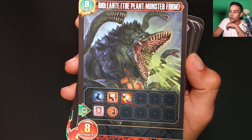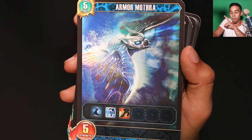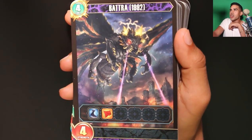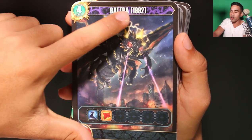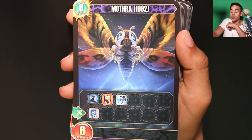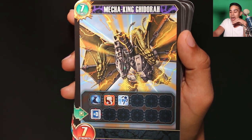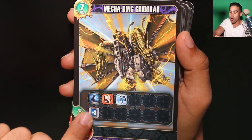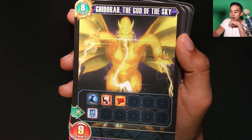Biollante — the plant monster form, so this is a plant monster. We're getting a lot of these big cards because it is kaijus and they're big monsters. Armor Mothra — looking like a water-type kaiju. There are so many unique kaijus I've never seen. Battra — this is like a big moth from 1992. I like how it tells you the era of when they were featured. Mecha King Ghidorah — a robot tri-headed dragon, that's insane!